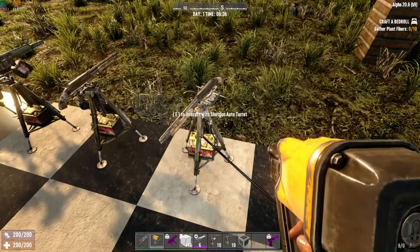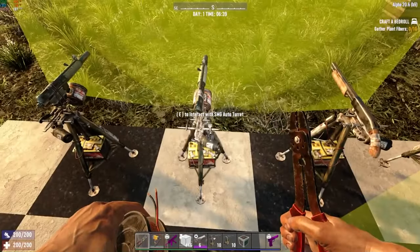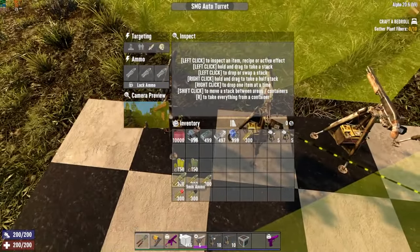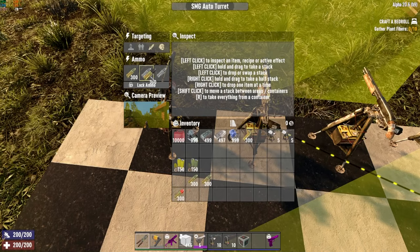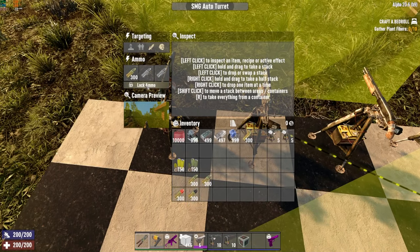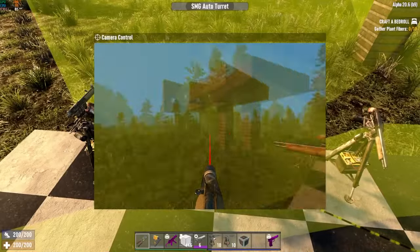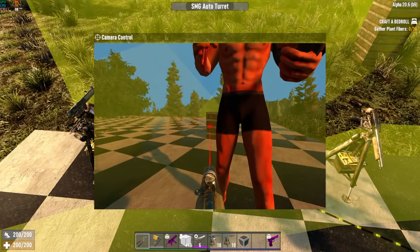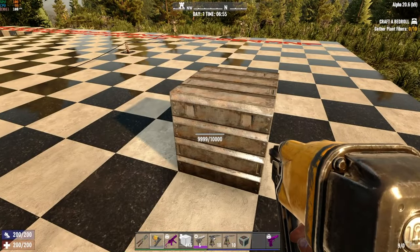Let's disconnect the shotgun turret and hook up the SMG turret instead. I've already loaded and locked the ammo in it — it's the same procedure for loading ammo, and it only takes regular generic 9mm ammo. You cannot put high-power ammo or AP ammo in; it will not take it. Save that for your own 9mm weapons. Coming over here to the active SMG turret, we go into camera preview and shoot that block one time — it only took one damage.